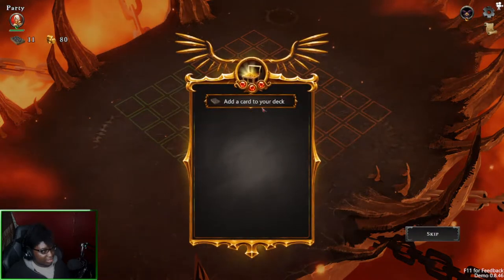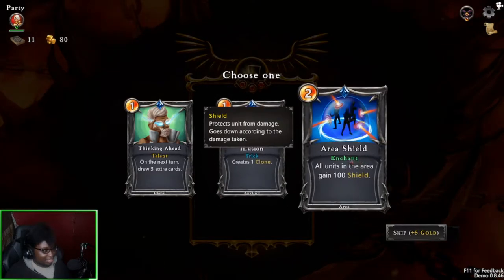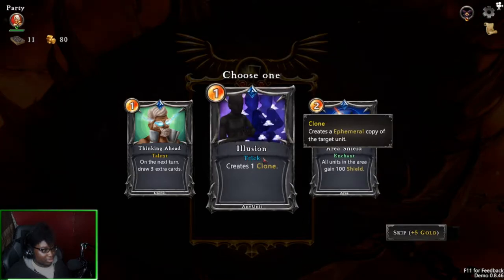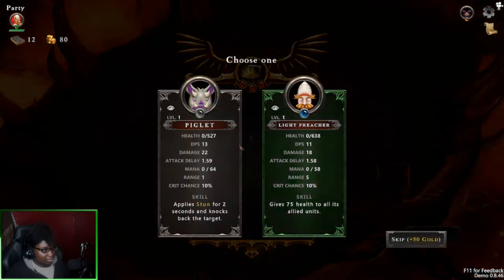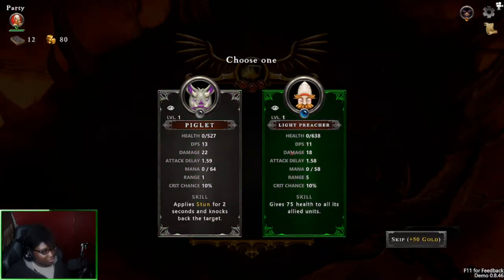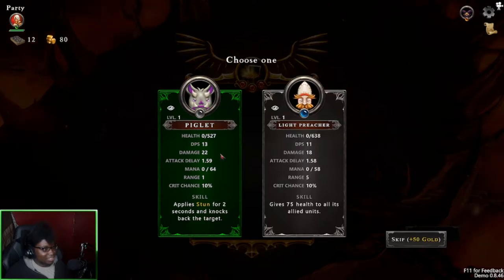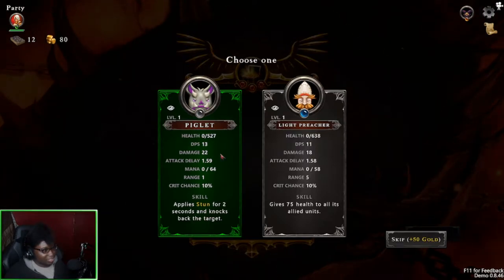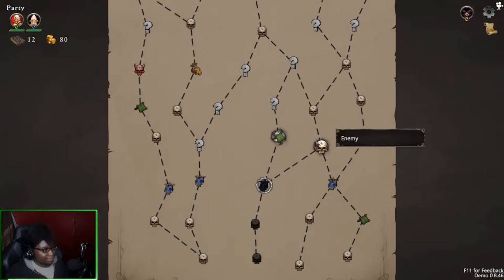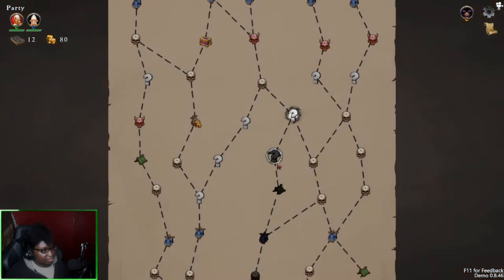Oh god, I'm poisoned. Okay, make a clone — I was about to say are we making a clone of a unit? It seems like that. Oh, and there's a shield area. I don't want to do this. I can collect a unit here — piglet or light preacher. Piglet stuns people and knocks them back. If we're in a good spot, piglet will knock them back into the enemy's area. I don't know how much damage the enemy can do, so I'm gonna take this instead. We're gonna rest right now and get that HP back.